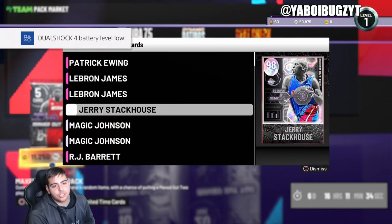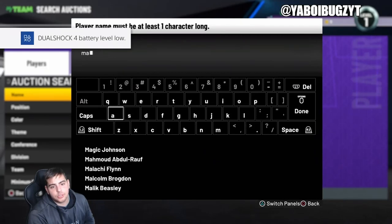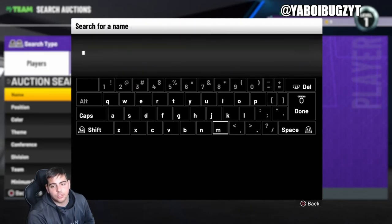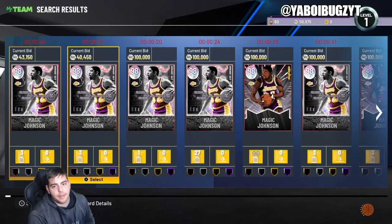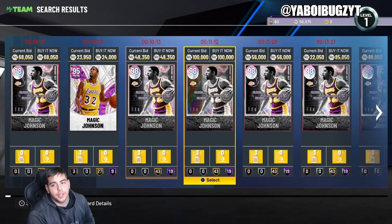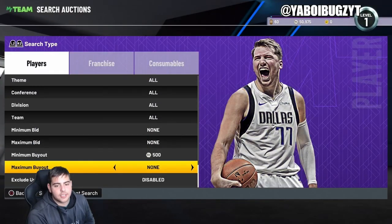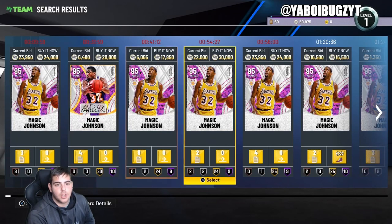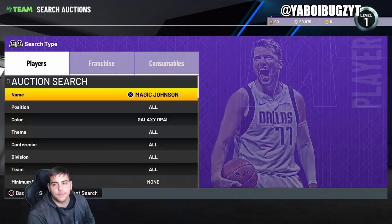To make MT right now, continuously just check these players out — continuously look up Magic Johnson, LeBron, and Ja Stackhouse. You can make a last-second flip with Magic. Magic Johnson Opal, let's see what he's running for. He's cheap guys — you could probably snipe out a ton of Galaxy Opals. Magic Johnson is very very good, so I think he's worth the investment.